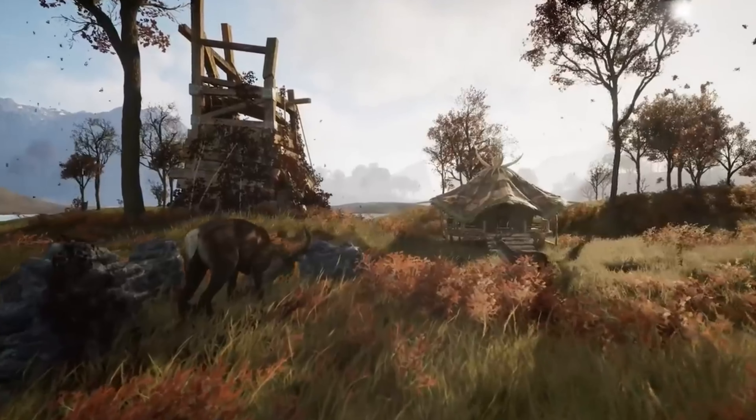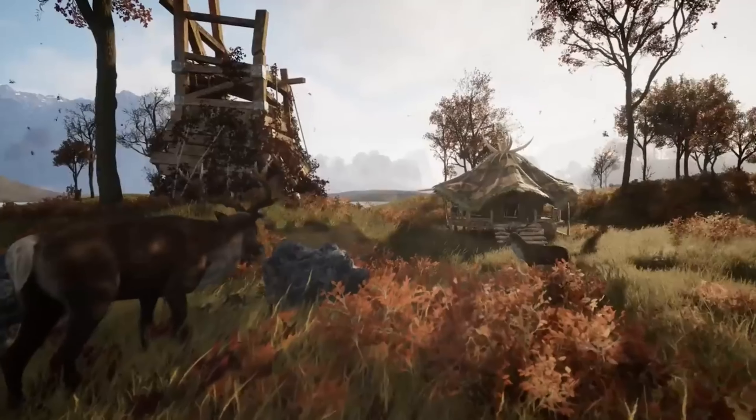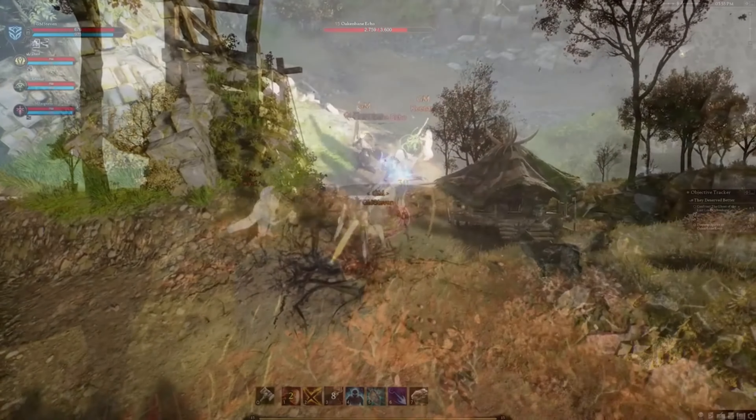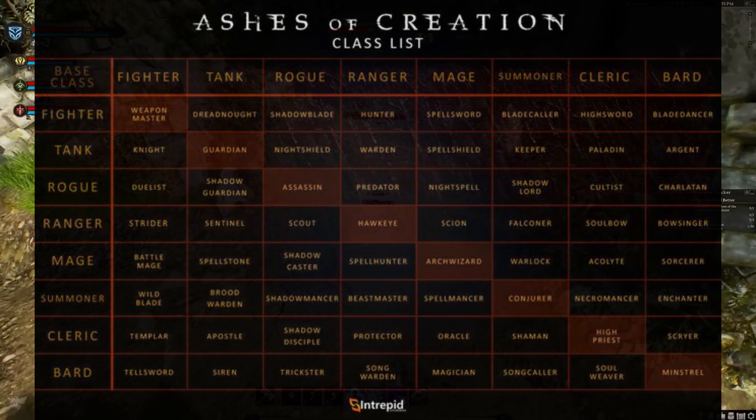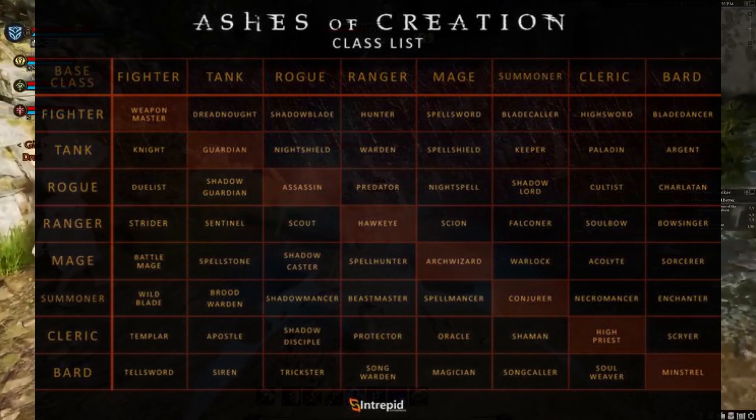Ashes of Creation is one of the most popular upcoming MMOs and boasts a large 64 class system. There are eight archetypes, and each of these archetypes can then choose a secondary archetype — this includes doubling down on that same archetype — which gives us a total of 64 classes.